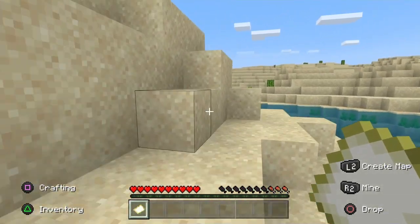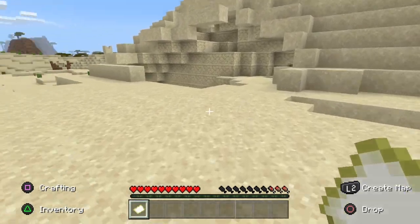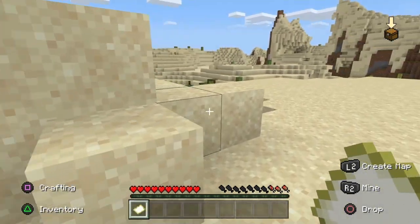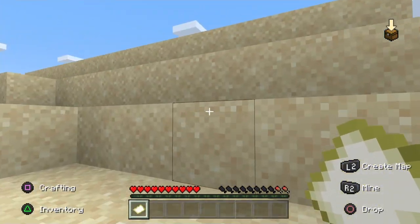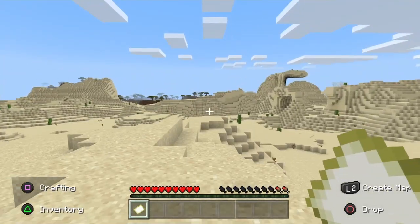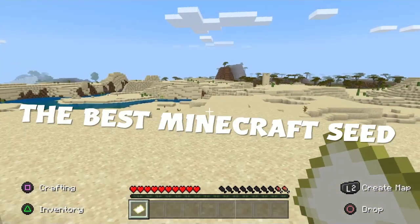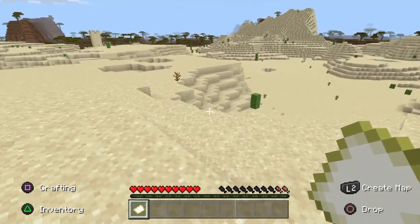I'm just gonna try to die so we can see the whole area. Nothing too big down there but it looks very cool — kind of looks like a pyramid. That structure looks amazing, I'd like to live on top of that. Yeah, this seed's an overall decent seed, I like it — not bad.